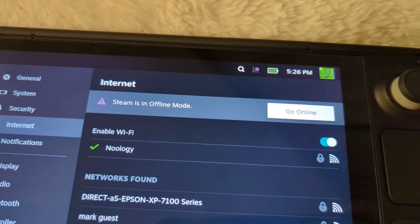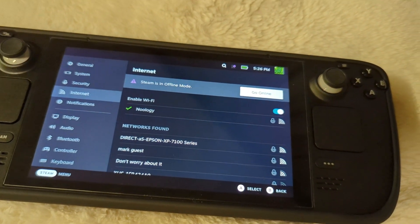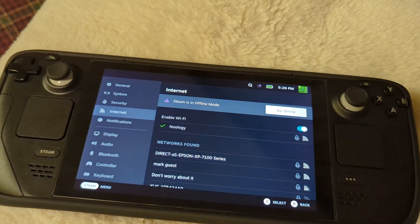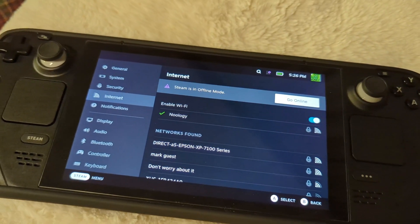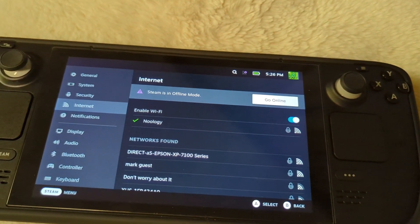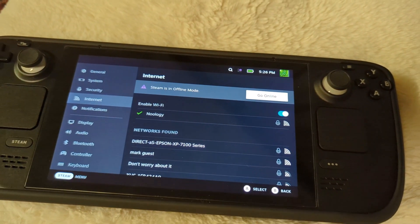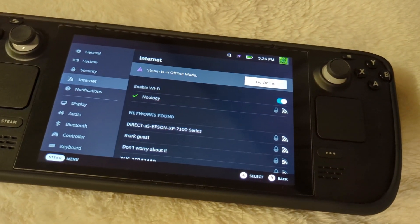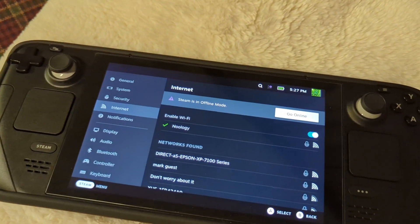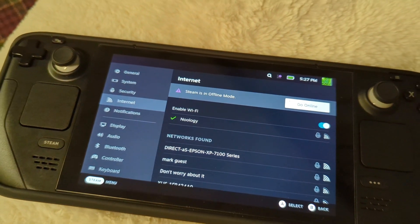I don't know why this actually fixes certain games, but 2K22 used to crash constantly when I was online. As soon as I did the offline mode method, the game ran perfectly fine — I didn't get a single crash. So this is something you definitely want to experiment with. If there's a game that you think could work, or maybe just crashes a lot and you're desperately trying to get it to work, try going into offline mode and see if that actually fixes the issue.